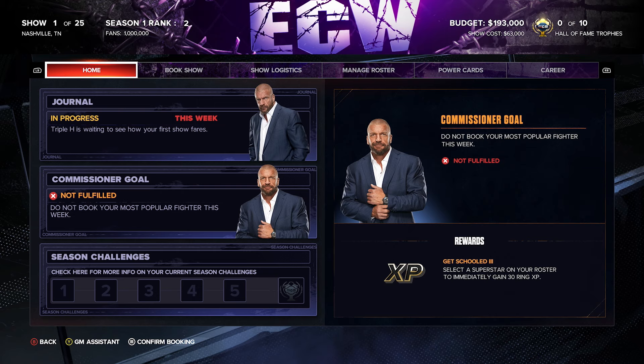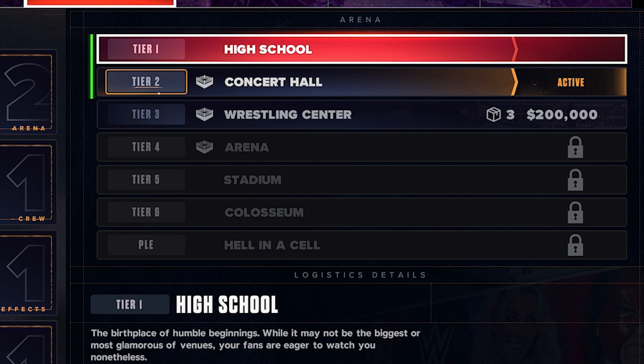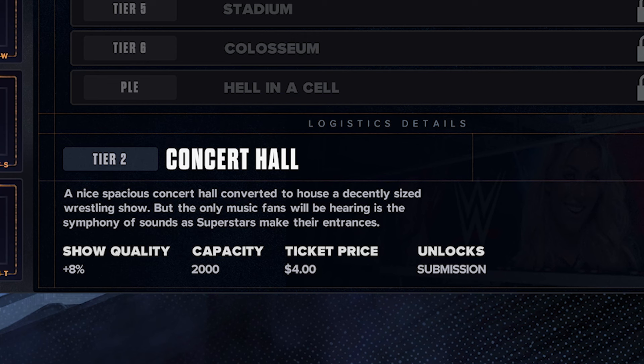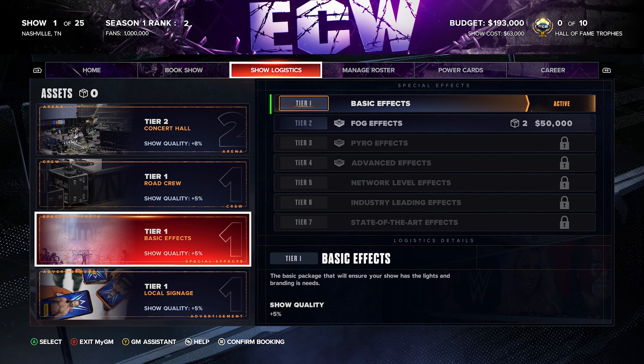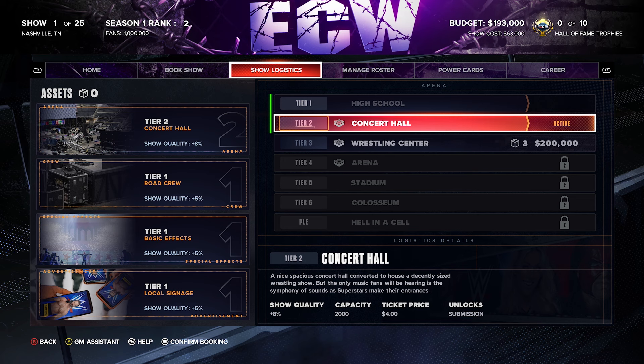We've upgraded from a high school venue to a concert hall — that gives us plus eight show quality, 2,000 capacity compared to 1,000, and ticket prices are up. It also unlocks submission matches. This is something new to the game with logistics, where you can upgrade all the tiers for various levels. You do not have to rebuy them week to week; once unlocked, it stays that way forever, which is a fantastic quality-of-life change.